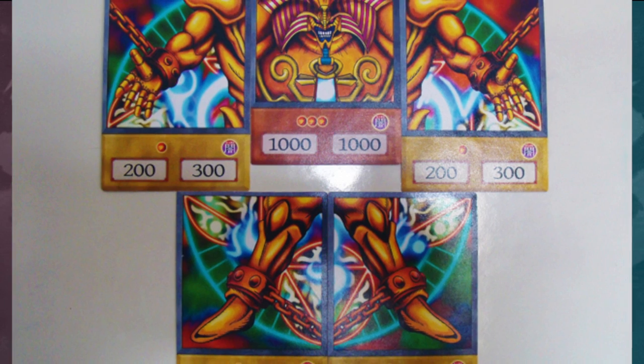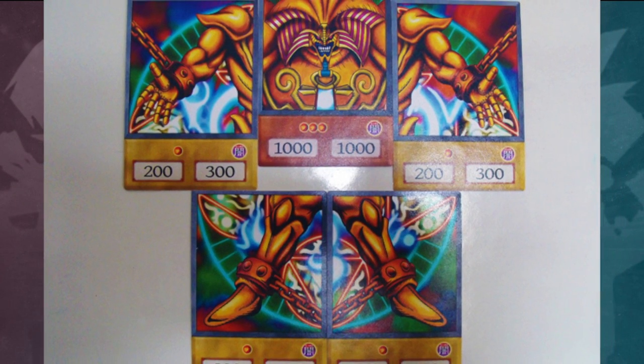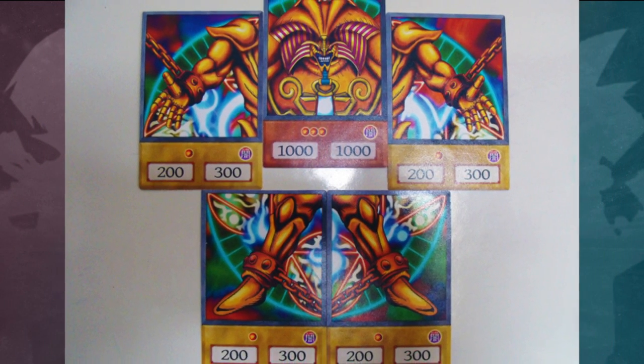Due to the five cards only featuring the head and four limbs, the full body cannot be seen within those cards if you piece them all together.